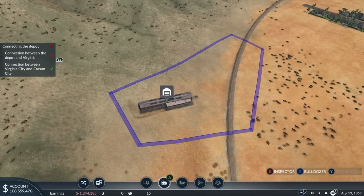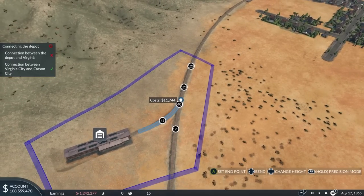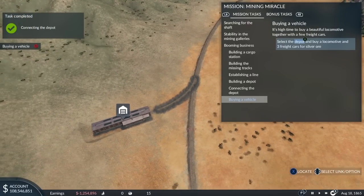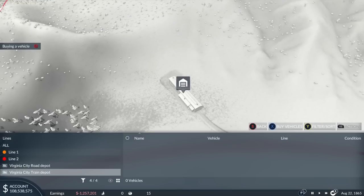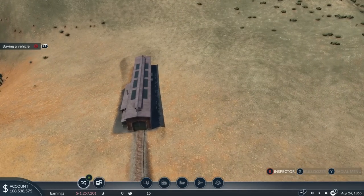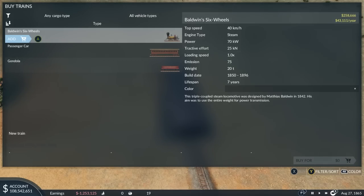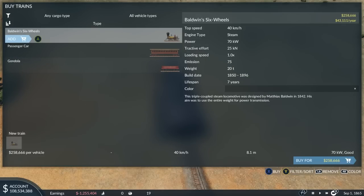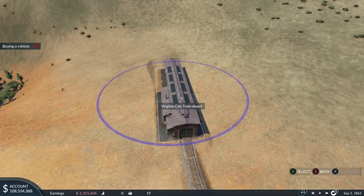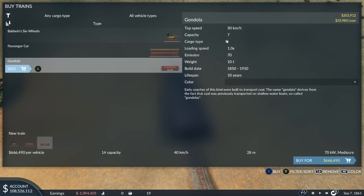Connect the depot to the existing tracks. In the inspector, buy vehicles. We can create the whole train here. The tutorial asked us to create a train with a locomotive and three freight cars. These are very easy controls to get a hang of — without oversimplifying, they've made it extremely accessible. That is authentic, and although I'm being endorsed to say it, I do actually like them.